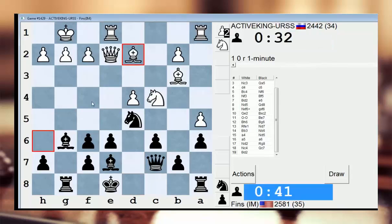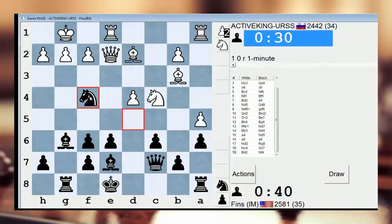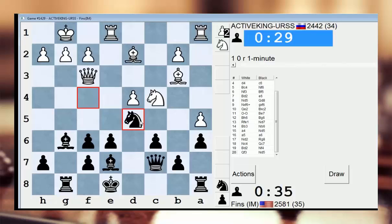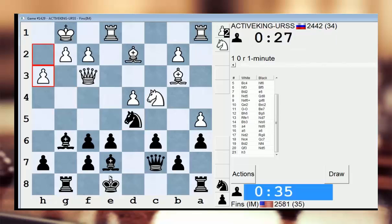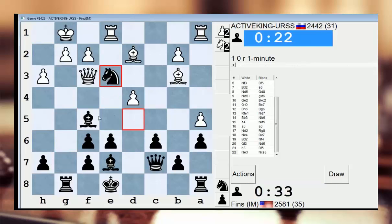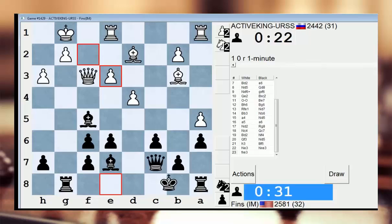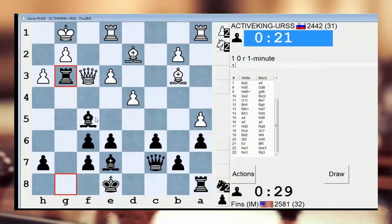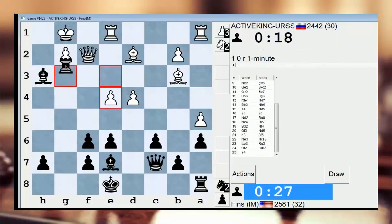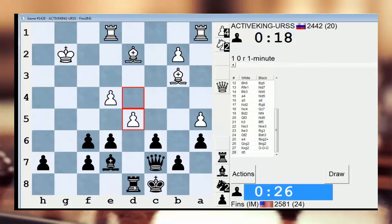Probably Knight F4 coming. So tempted to do various sacrifices — I will not though. So very tempted. Let's take. I can get in here, and then I have bishop takes H3 next move. Ouch — it's going to leave a mark. It's going to cost him material.